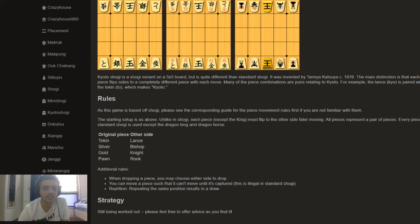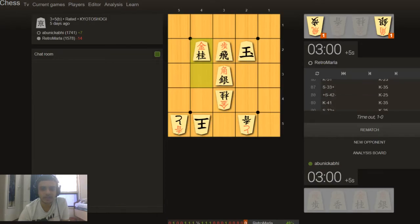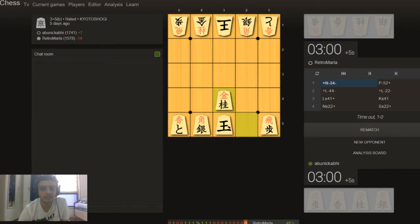This makes the strategy very, very difficult. We were in byo-yomi after a few moves, so every move had to be done in five seconds. We missed a lot of mates. Finding mates is a bit difficult because pieces change every move. In normal Shogi, you can find two gold drops and get a mate, but in Kyoto Shogi it's a different story.